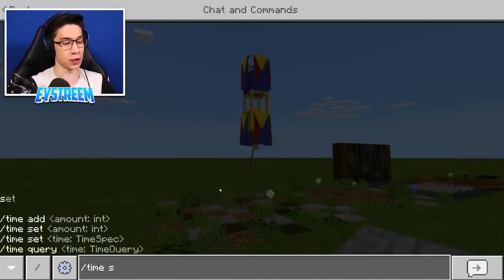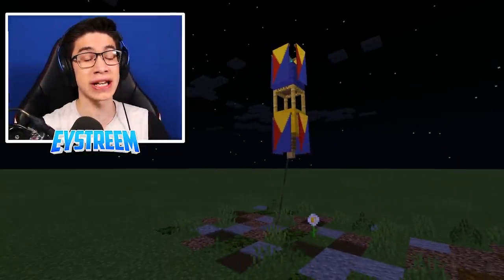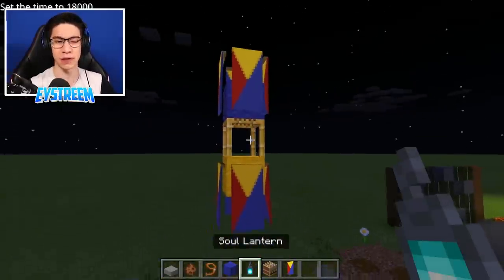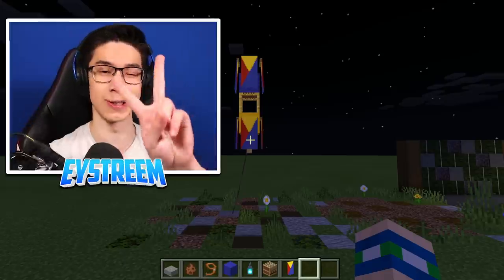And because of that soul lantern, if you change to midnight you can see it lights up the box kite. You could have an entire collection of box kites — even make them out of different colors using different wool and banner patterns to make a really beautiful night display. But that is build number one. Let's move on to build number two.